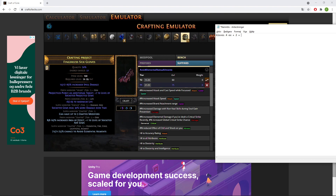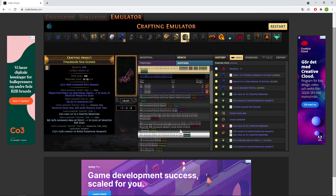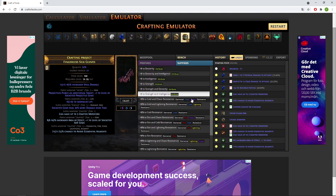That's 6 exalts plus around 75 chaos for the Essence of Delirium. This is pretty expensive — you don't have to do it, but I'd recommend it when you start scaling your damage. If you want to craft plus four gloves, get ready to spend a lot of currency.